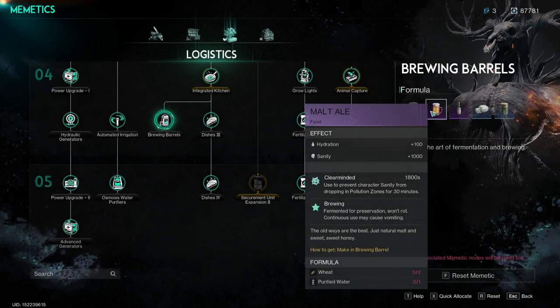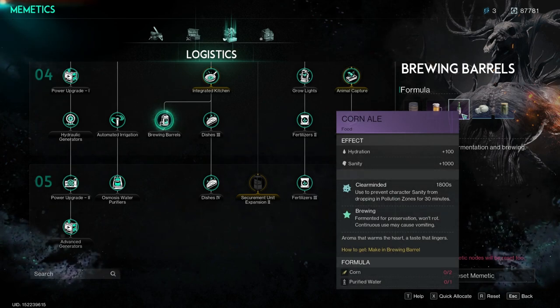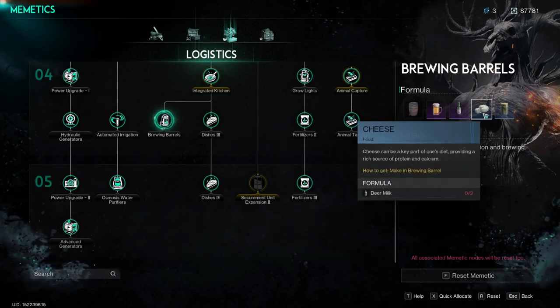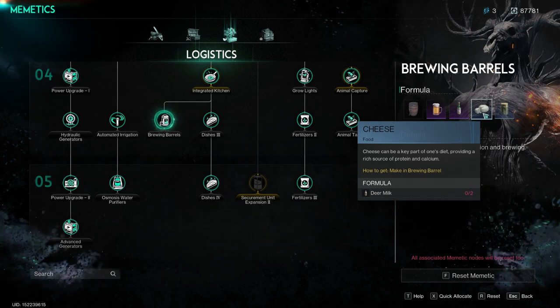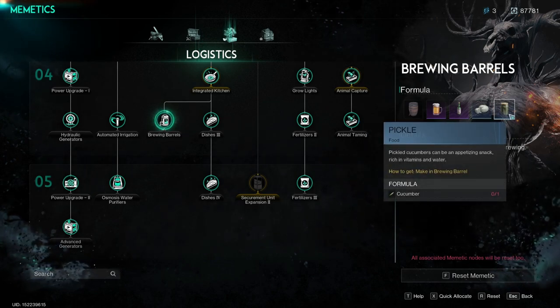And if you hover over it, you see the formula, which is wheat and purified water. For the corn ale it's corn and water. We have the cheese, which is deer milk, which you can get from killing deer. And the pickle jar, which you need cucumber.